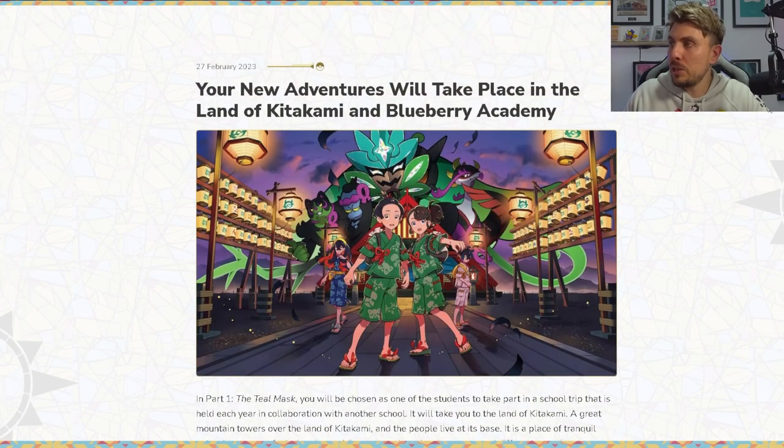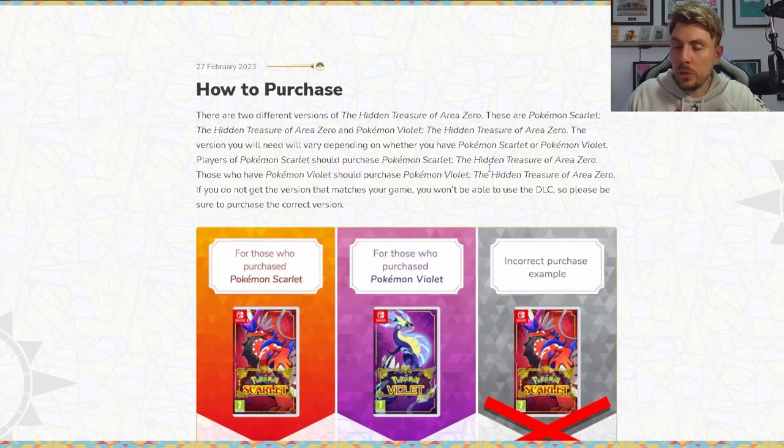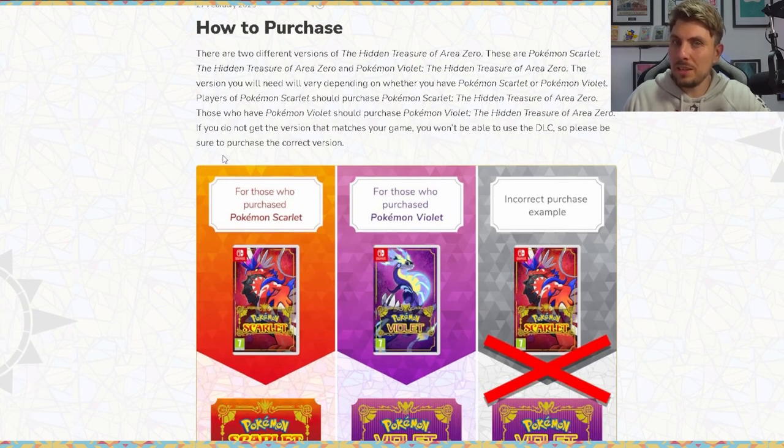Right now you can go on to the eShop and get the DLC packs. There are two different versions: the Hidden Treasures of Area Zero for Pokemon Scarlet, and the Hidden Treasures of Area Zero for Pokemon Violet. The version you need will vary depending on whether you have Scarlet or Violet — purchase the one that matches your game, otherwise you won't be able to use the DLC.